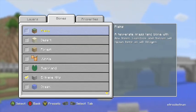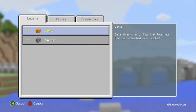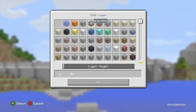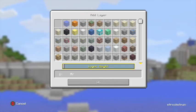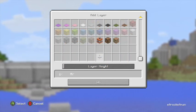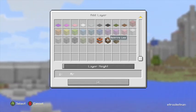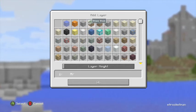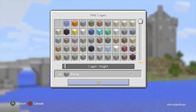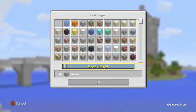Then you click OK. After that, I'm going to add a couple other things. You just click Add Layer again by pressing A. I'm going to make the top layer stone, and we'll make that four layers once again. Then we'll add that and click OK. You can also edit the layers as well.